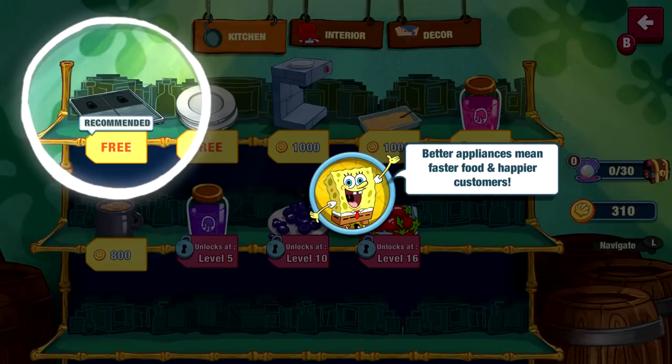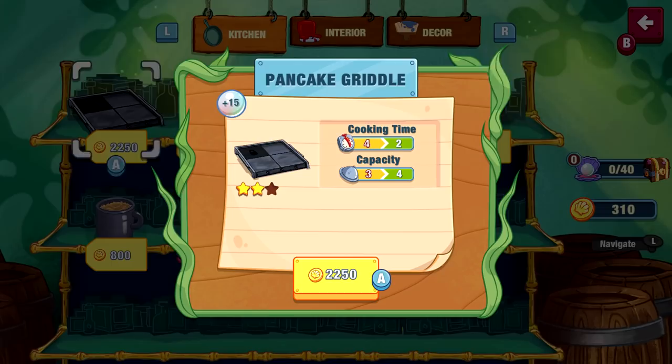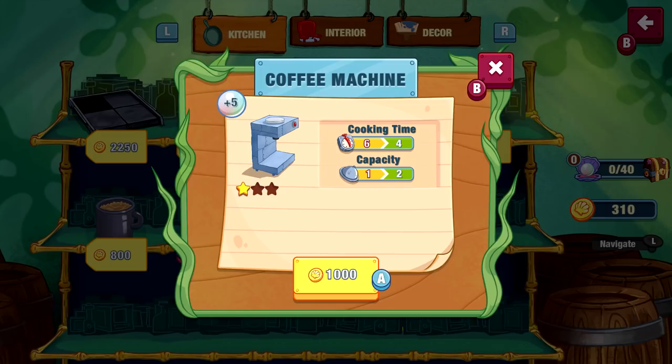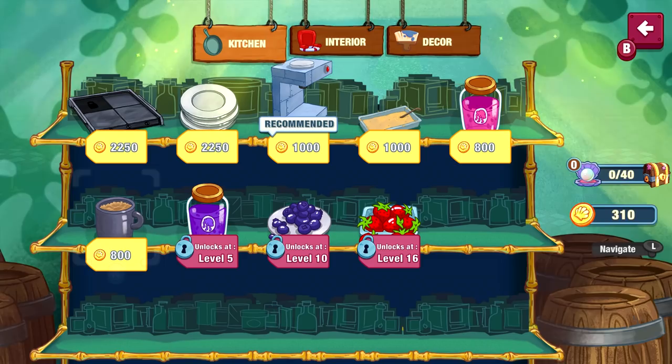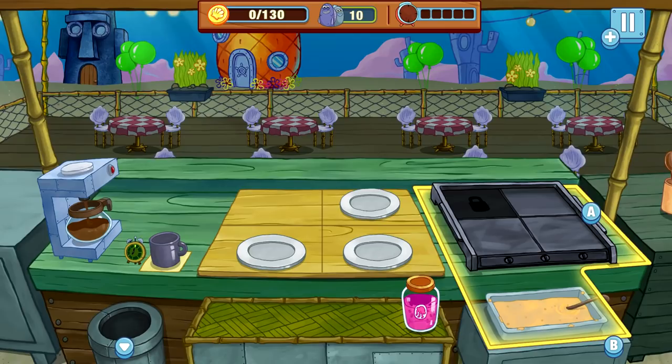Oh, interesting — Bargain Mart! 'Our appliances mean faster food and happier customers.' There's a Pinky Griddle, more plates for more food and more smiles. A pancake griddle is 2,150 coins — can't quite afford that one. The coffee maker might also be worth checking out. I don't have enough for anything right now, so we'll leave it. On to level four — goal is to earn 130 coins.